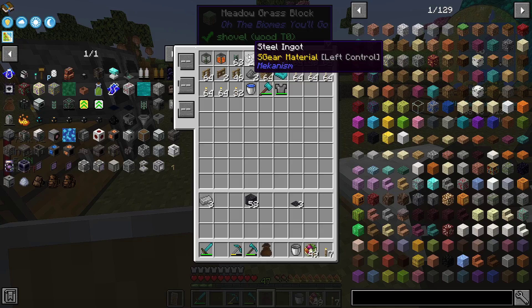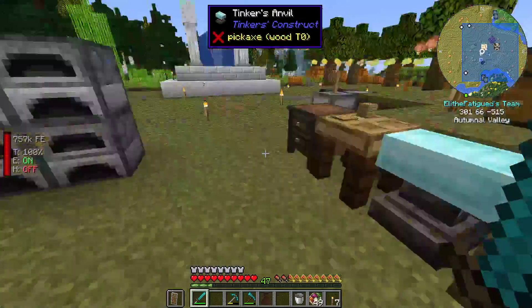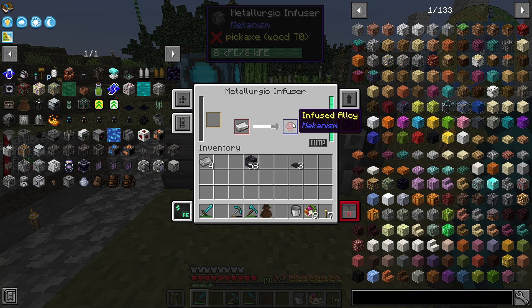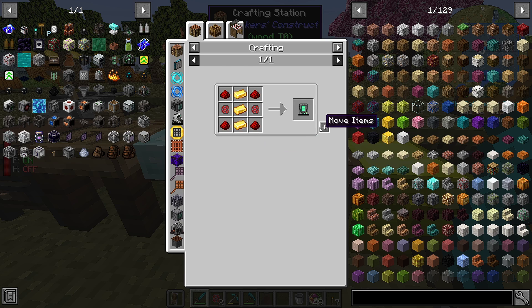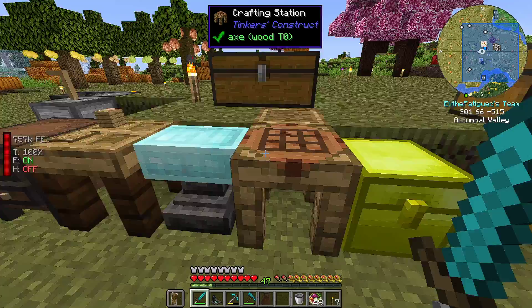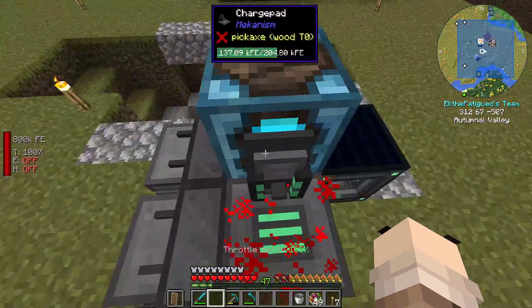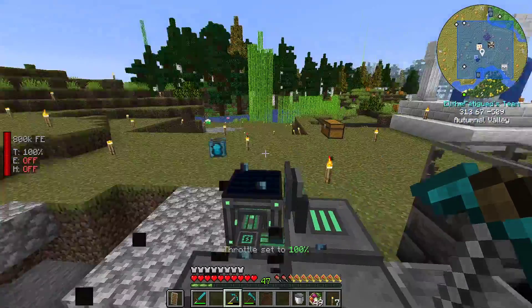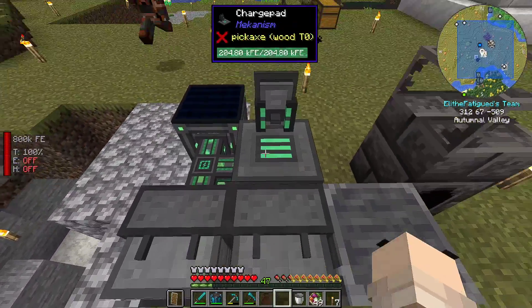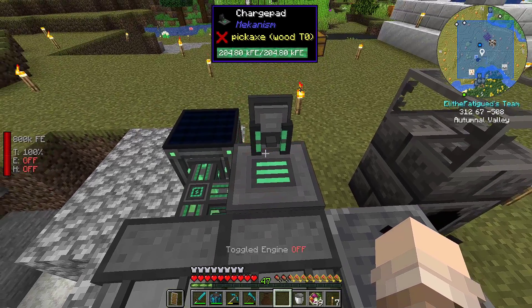Do you have to smelt the slime steel in order to use it? Yes. And you get the slime balls from the sky root trees here? Yep. It's just iron and grout, basically. I have a charge pad for my jetpack. Thank you. That guy is still counting — must not plug into the back. So that's good.